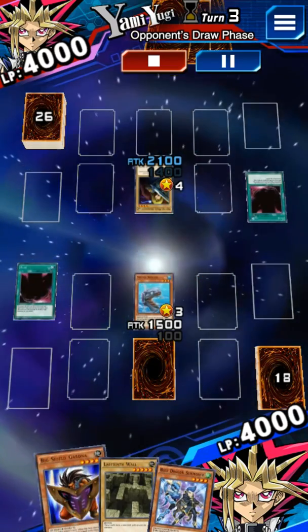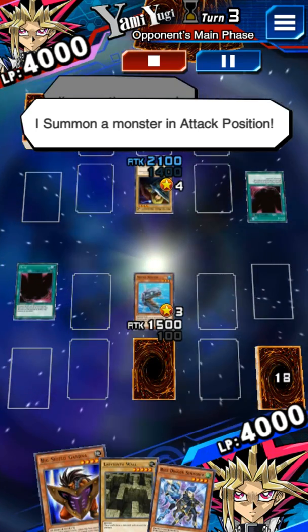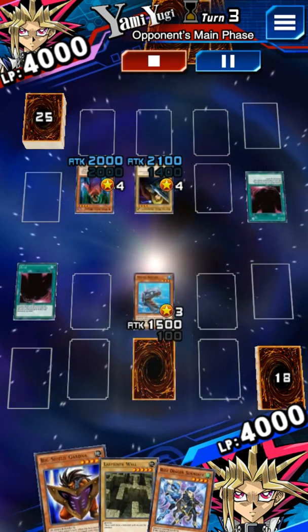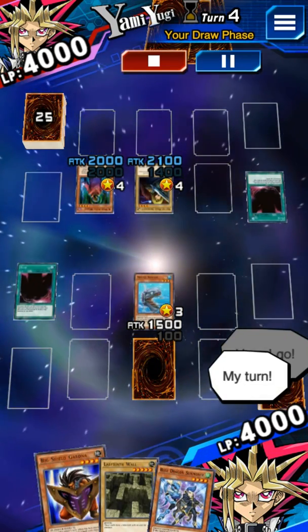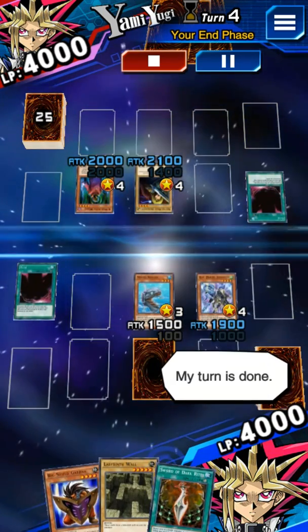Here I go. I draw a card. I'm counting on you. I summon a monster in attack position. My monster's effect activates. My turn is done. Here I go. My turn. I draw a card. I'm counting on you. I summon a monster in attack position. My turn is done.